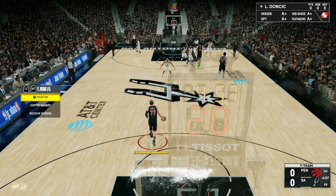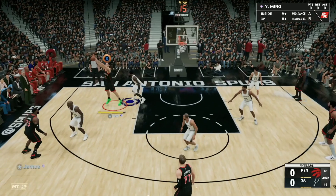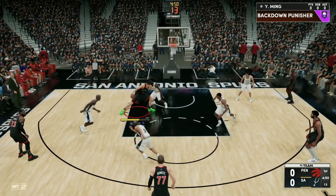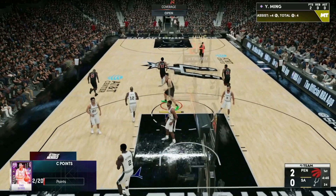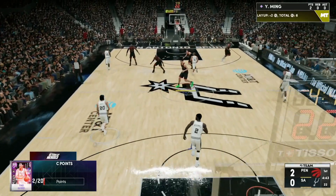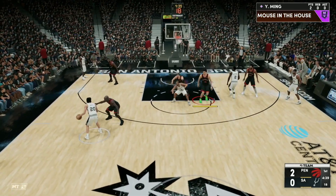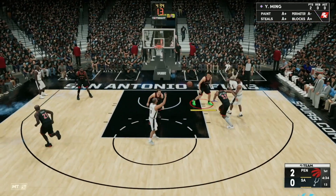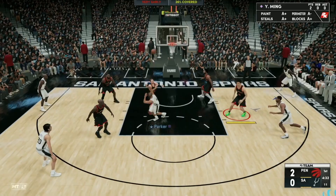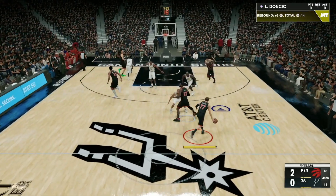Now I'll hop into the game and show you guys how to make these 15 post shots. This challenge is actually very confusing. 15 post shots is all you've got to do — so I'm going to go in the post with Yao Ming and do a drop step, get my layup to go. You would think that'd count as a post move, but look in the top right — it's not going to pop up. It will pop up if it actually counted. So I didn't get it done. You can't do drop steps — you have to do post spins, which is super annoying.